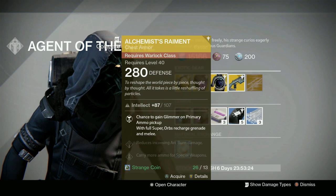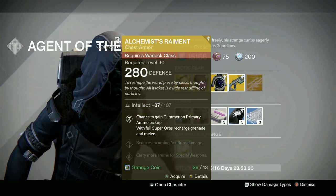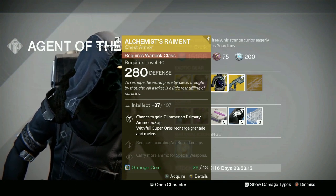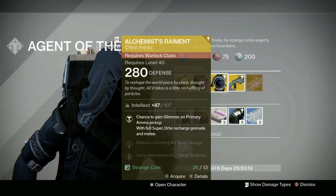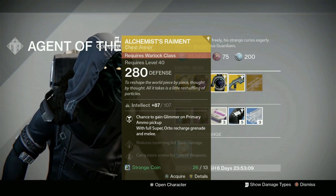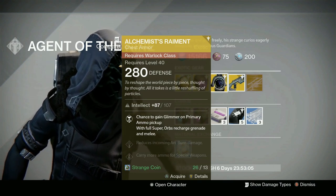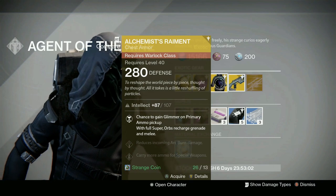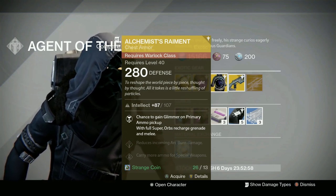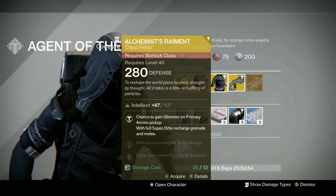And then for the Warlock, we've got the Alchemist Raiment. Chance to gain glimmer on primary ammo pickup. With full super, orbs recharge grenade and melee. Reduces incoming arc burn damage and carry more ammo for special weapons. I love that glimmer perk. As a whole, I wouldn't call this a top tier one, but great if you're trying to get extra glimmer — it's a good one to just toss on, run around for a bit, and get lots of glimmer.